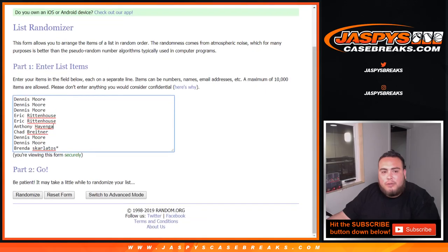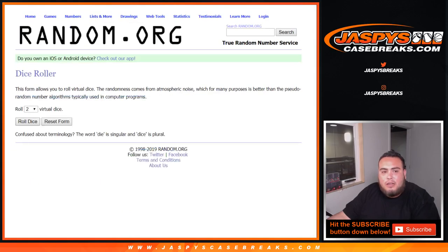So here you go, dice roller. List of customer names — Dennis down to Brenda, last spot mojo, and then 0 through 9. Let's roll the dice.